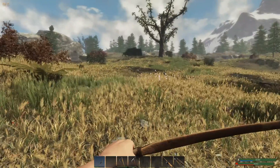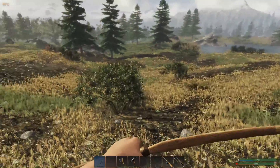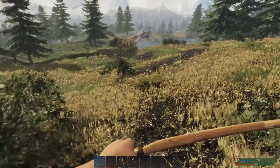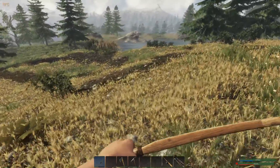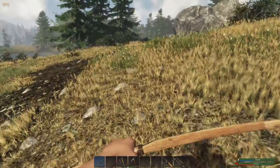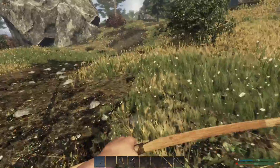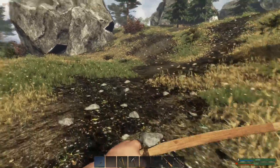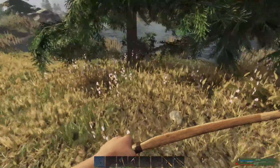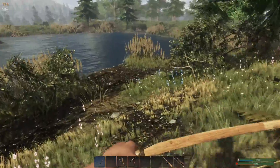I just heard another rabbit. I don't see him. What's that down there? No, it's just a piece of bracken, a fern. Now that autumn's coming in all the colours are changing, so it's kind of hard to spot some of the stuff that you spot more instinctively in summer.